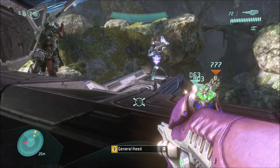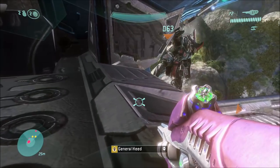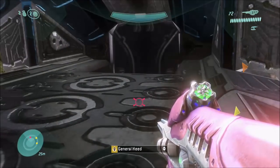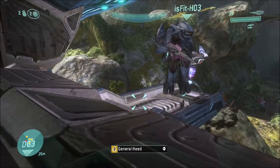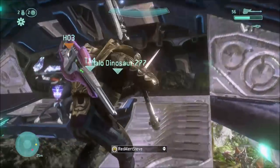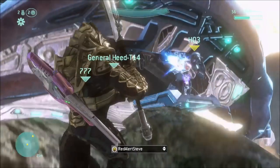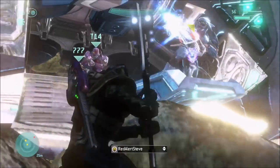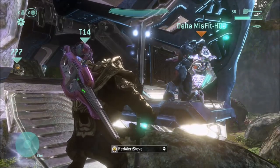What you need to do is have someone on the turret of the Phantom and everyone else inside. One person needs to stay outside and kill the Brute Chieftain, then take the gravity hammer from them. Once everyone is in position with one person on the turret, the other player needs to go behind the Phantom or find a good angle.